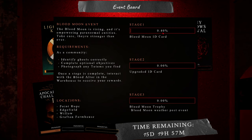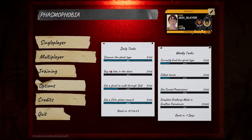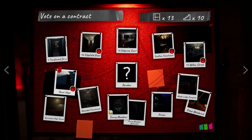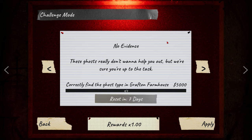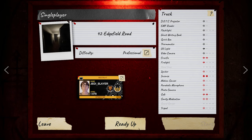So right now we are at 0.40%, so we may need the whole 15 days. I'm not too sure, depending on how many people are playing right now. But we have Point Hope, Edgefield, Willow, and Grafton Farmhouse, and we're going to be playing on both Edgefield and Willow for now. Let me load into a solo real quick. Next episode, we're going to do Point Hope, and then we're going to be doing the Challenge Mode, which is Grafton Farmhouse with no evidence. So if you want to see that, make sure you are subscribed. But without further ado, I'll see you in-game, starting with Edgefield.